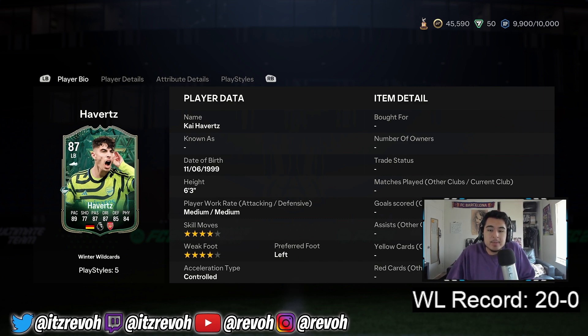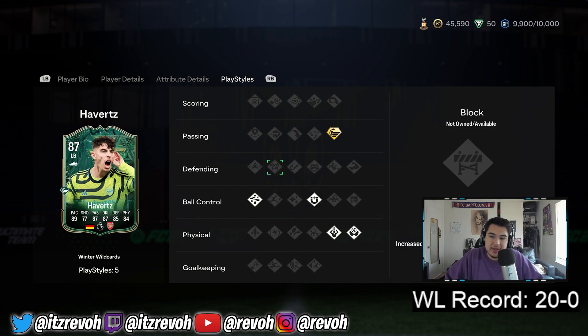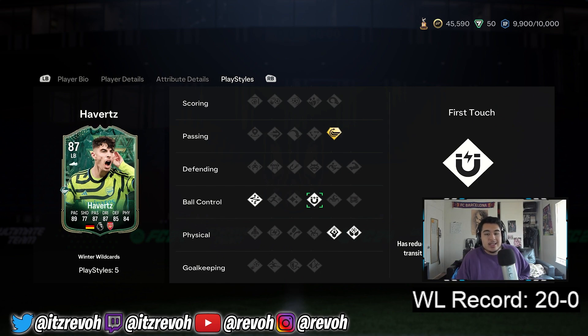I need a left back on my team and after playing Foot Champs, everybody's rocking this dude. It's either Havertz, Babaka, or Teo Hernandez, and so far this guy's been giving me the most problems. He's 6'3" at left back, he's got good dribbling, but the main thing I found out is that his AI reactions are really, really good. He's always intercepting the ball — his reactions are 87 — and his defense is actually really solid.